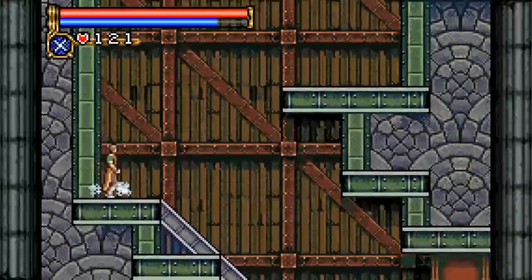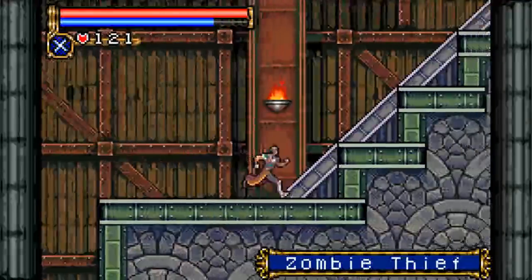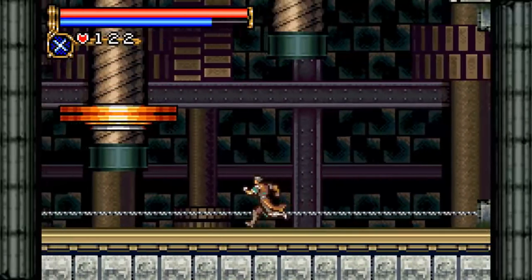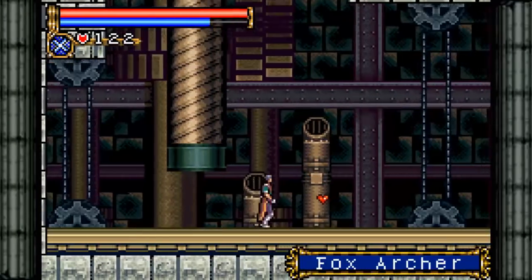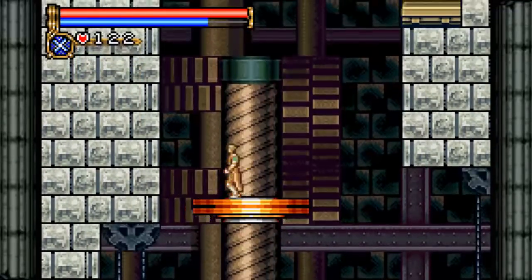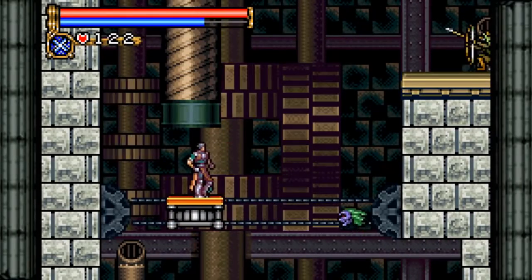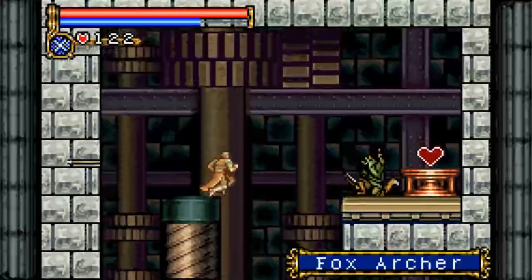Welcome to the Machine Tower. There's something about this area — I don't know what it is. It's a good deal smaller and more compact than anything we've dealt with thus far, and yet this area really confuses me. A lot of the rooms here are a bit on the large side, and they just kinda feel like they twist in on themselves a bit. Of course, we have Medusa heads here. They had to be somewhere. I had to practice this area a good bit to make sure of where all I was going.